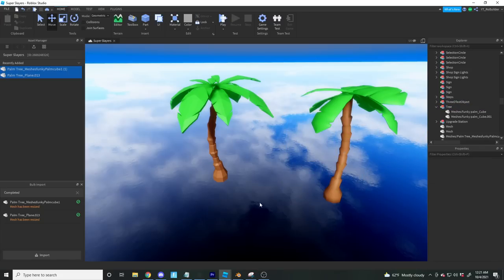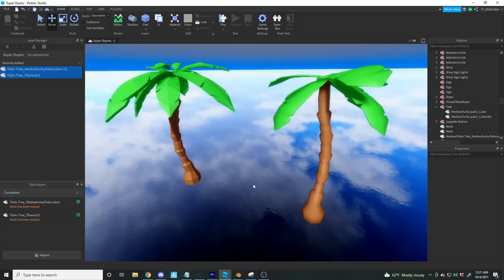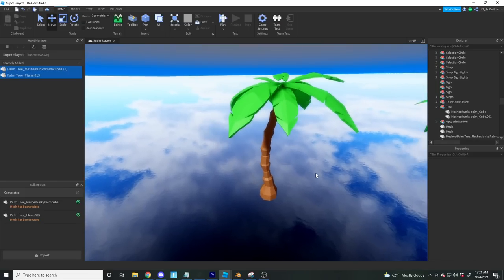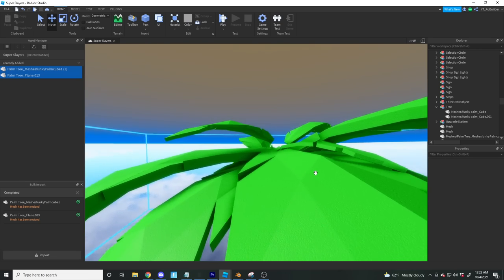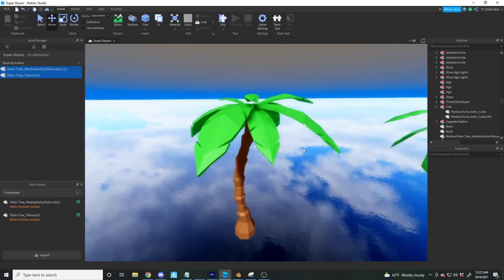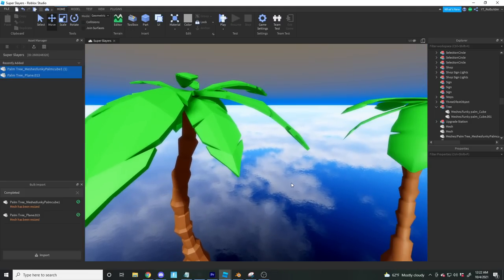I already think this looks so much better. Two years of modeling progression right here — we had the old one in the game which just didn't match anything, and now we have this. A few floating leaves to fix, but this is definitely my favorite palm tree I've made so far.